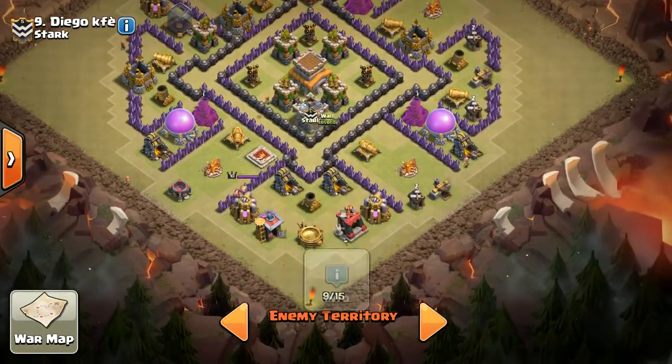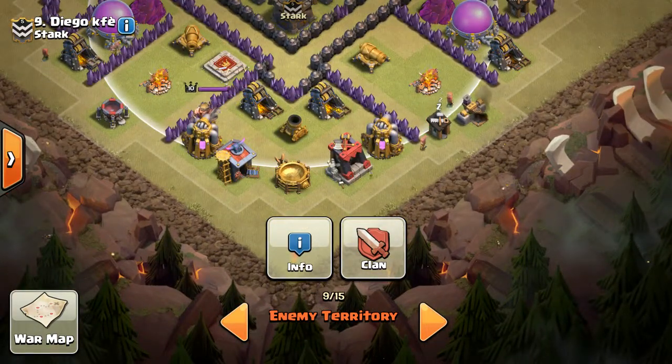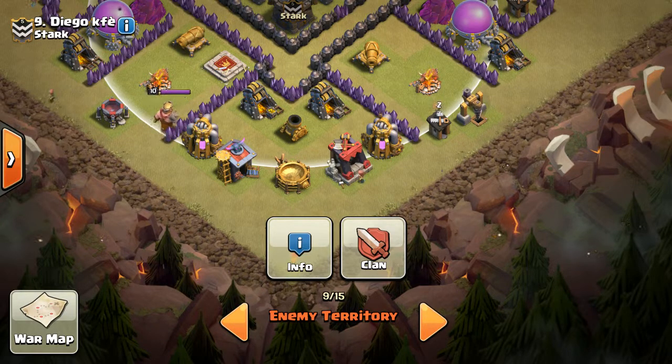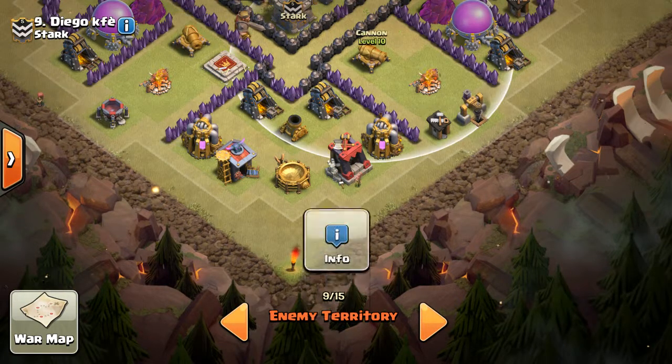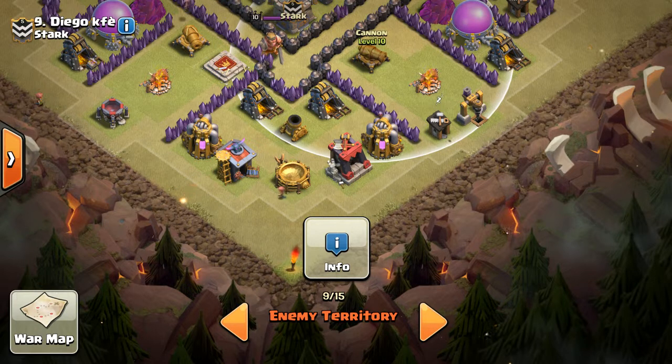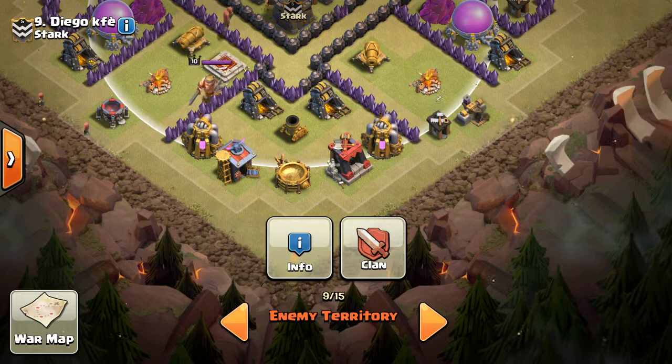We'll get the clan castle radius in here. Stupid easy clan castle lure — you can do it with a giant, which is what I'd recommend. Just send in a giant right here at this mortar and it'll die. The only things shooting at it are the cannon and the Barb King, who comes over once he gets in range, but by then it'll be way too late and the CC will already be out.